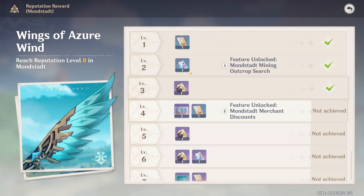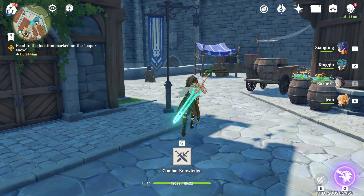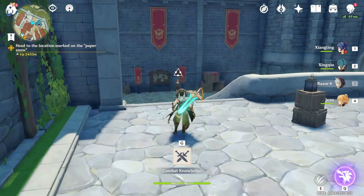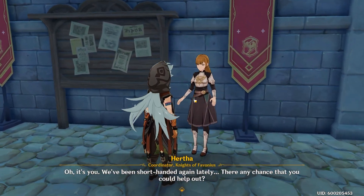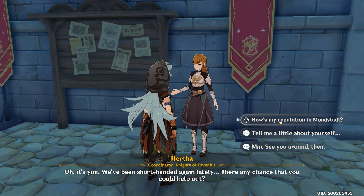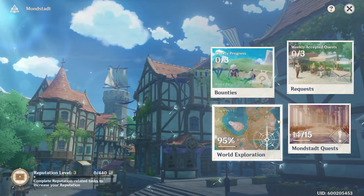Heading on over to Mondstadt, you can find a similar vendor in the city. If you go to your city map, you'll find it in sort of the middle top corner — you can see it circled on the map here. Head on over to this reputation vendor to start buying all those other items. It's important to note that I'm already at reputation level three, which gets you some of those items, and you mainly get reputation three from world exploration and doing quests.